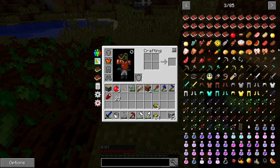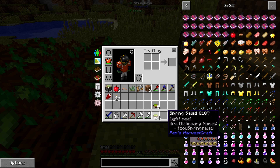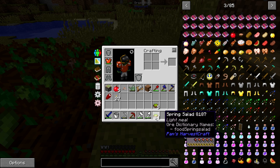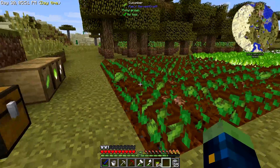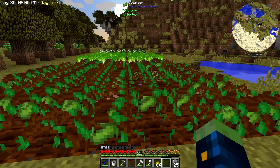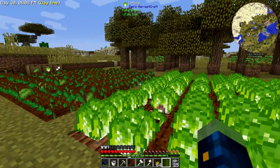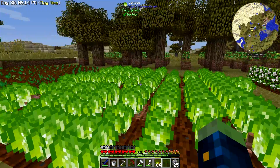Spring salad actually gives you quite a bit more hunger than steak - hunger bars one, two, three, four and a half, and then at the bottom is saturation. It gives you full saturation, whereas steak gives you only four and not full saturation. It's still better than steak and it's a lot easier to make. I already have 491 cucumbers and 402 lettuce, so I don't have to go around killing animals and cooking them and wasting coal.